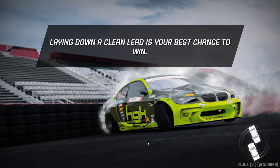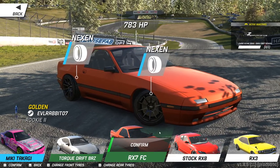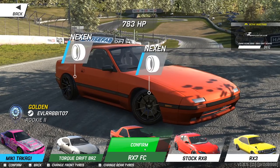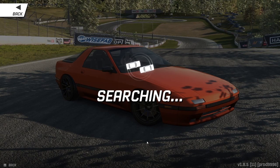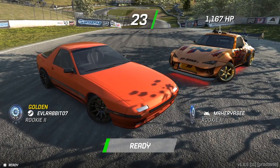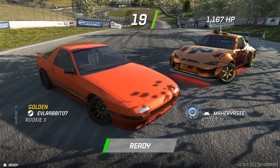We've switched up to maybe some pro cars. We got that rotary rocking — 783 horsepower in that car. Let's see if we can find anybody to go against. We do — we have a really nasty MX-5 right there.